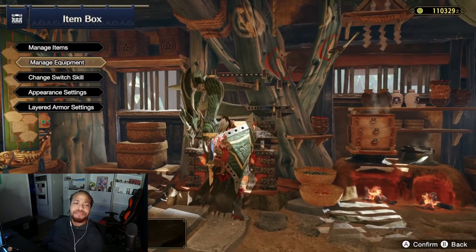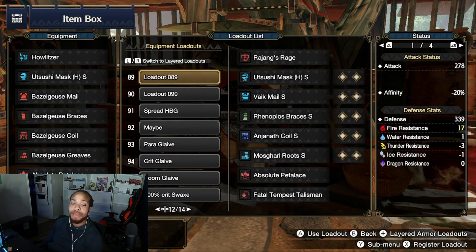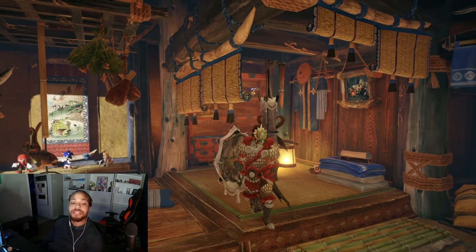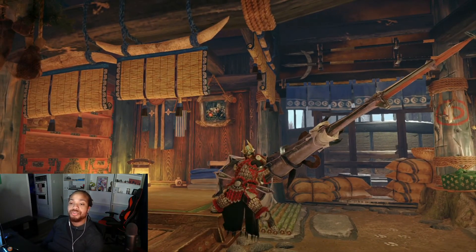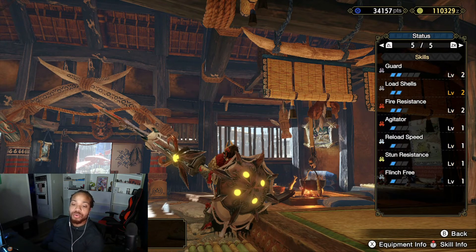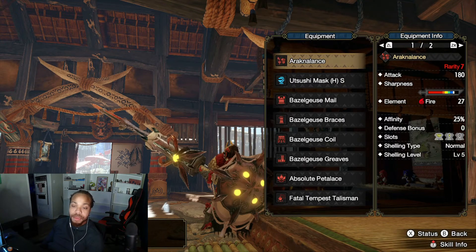Last but not least, and this is my main build — the Arachnolance. If you're an avid gun lancer, you knew this was coming. The Arachnolance goes incredibly hard. It has white sharpness off the rip with some blue on top, and there's room for Handicraft to extend it further. It has 180 attack, 27 fire element, and it's normal type level five.